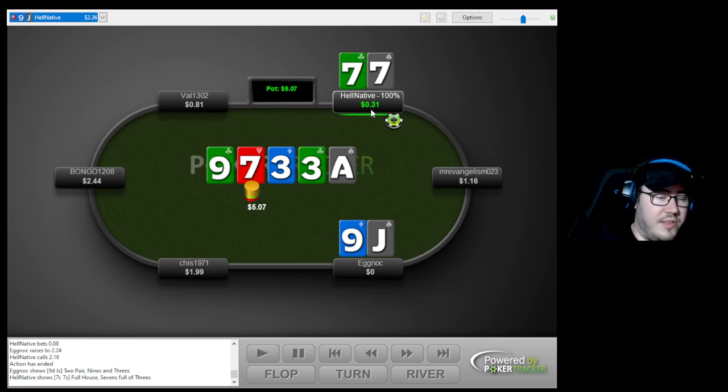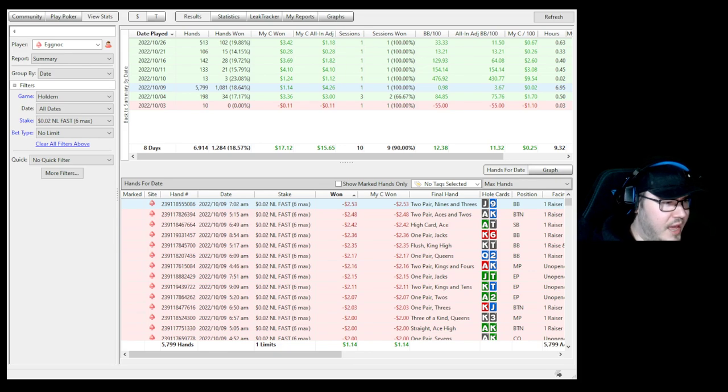Having the exploitative check-raise for the reasons I said — I genuinely felt like we didn't win this as a call, I don't think we even chop because I think he would check back a nine. I think he's got tens through kings and a very low amount of the time he's got an ace. I do like the raise, but I wish I'd gone slightly smaller. I'm kind of forcing him into a scenario where I'm over-attacking, and there's not a huge amount of value I would have that played this way. It's probably a bit of an overplay in terms of size.